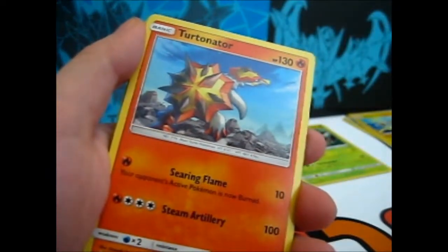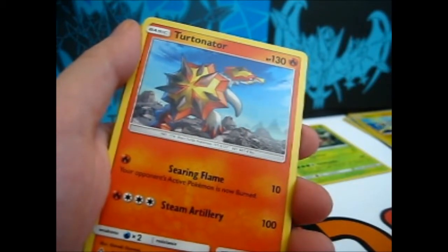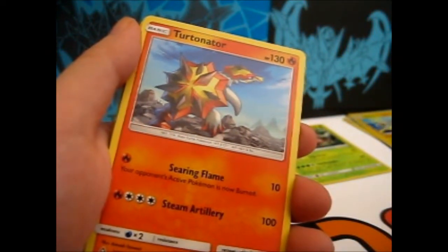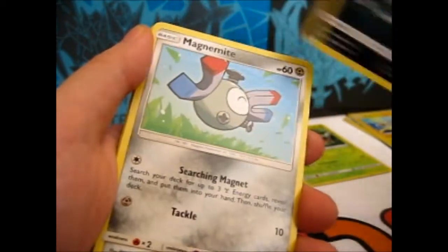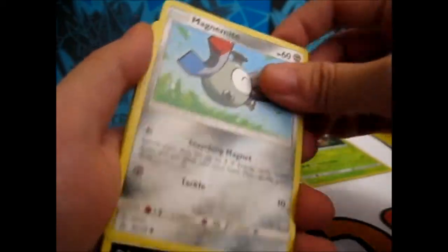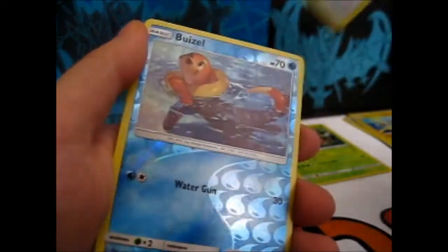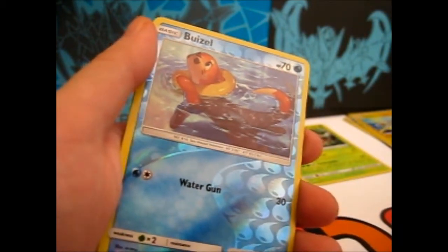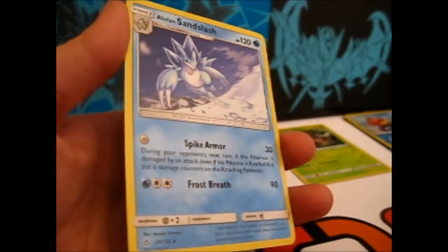Fighting Energy. Turtonator, Electric Memory, purple skunk thing, Magnemite, Weasel, Diglett, Magmar, Yungoose, Reverse Weasel, and our rare is Alolan Sandslash. I can't remember if I pulled this or not — I don't think so, so that's good.